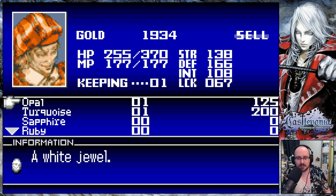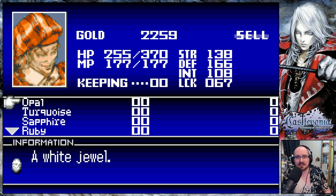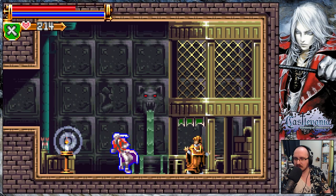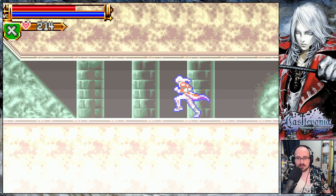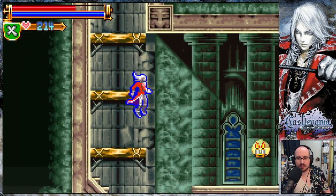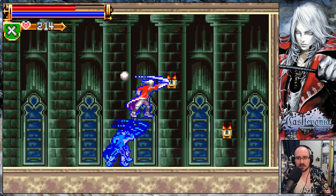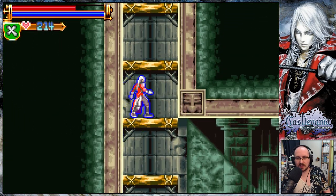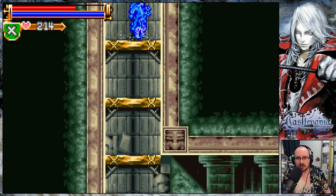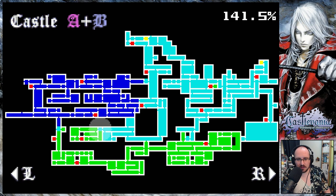What can I sell? An opal? A turquoise? Oh, you can only sell gems? I don't have enough money. I've only found two gems in all this time. It's an interesting set of candelabra. Oh, can I go into my room?